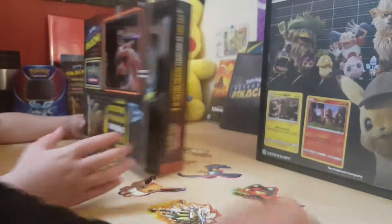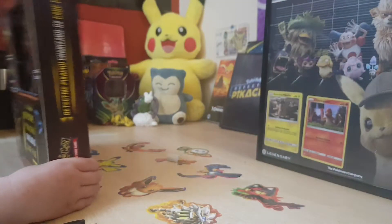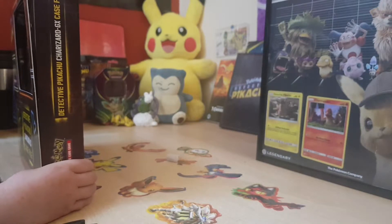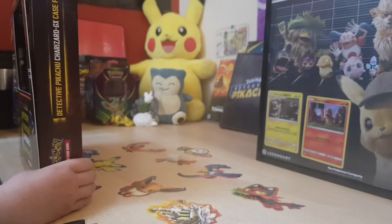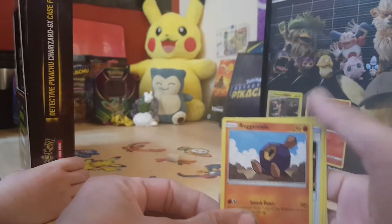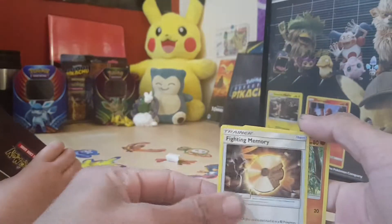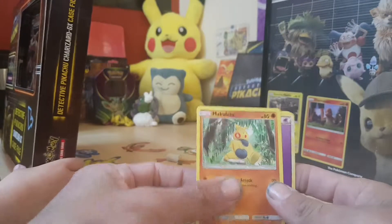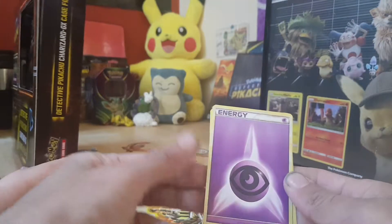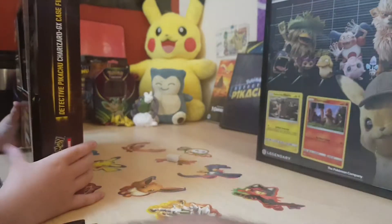Next — we have another Pelipper, another Pelipper, a Magnemite, a Magabyte, a Fighting Energy, a Makiewit, a Psychic Energy, an Ice and Sinida, and a Joltik. And that's that set.